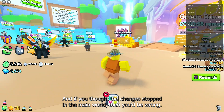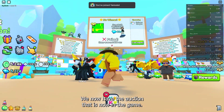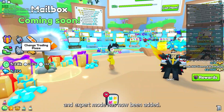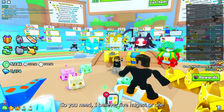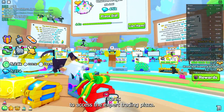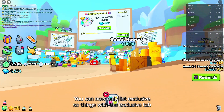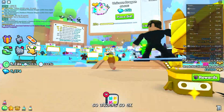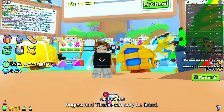The changes don't stop in the main world — we now have the auction in the game, along with some changes to the leaderboards, and expert mode has been added. You need five huges or one titanic to access the expert trading plaza. Also, the auction now only lets you list exclusives — so exclusives, huges, and titanics can only be listed.